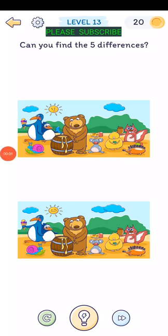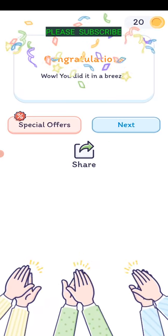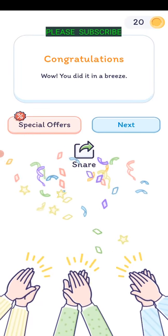Level thirteen: can you find the five differences? Tap the bottom picture where there's extra stuff. The clouds right there, the sun has a different face, the little snail is turned around backwards, there's a couple apples on top of the hedgehog, and there's a little fish by the penguin. Wow, we did it in a breeze.